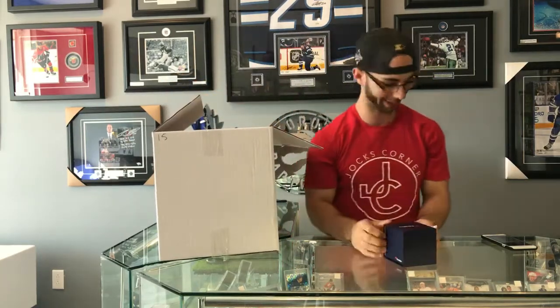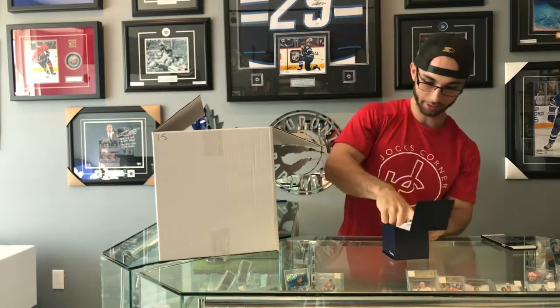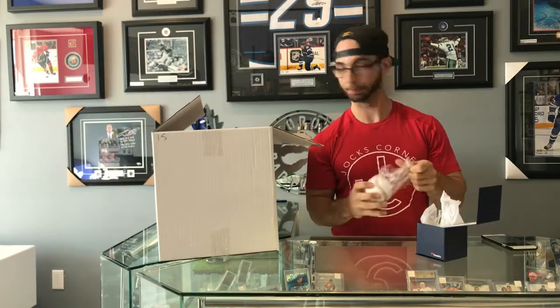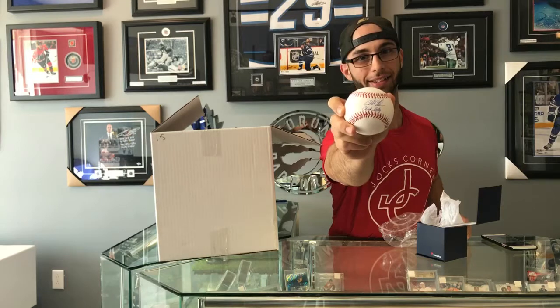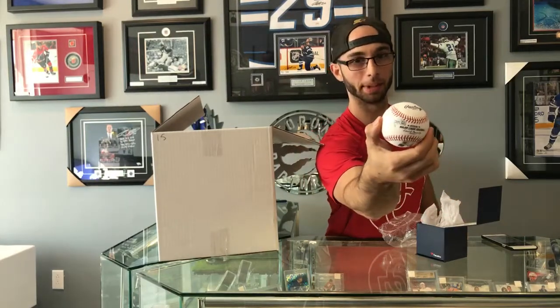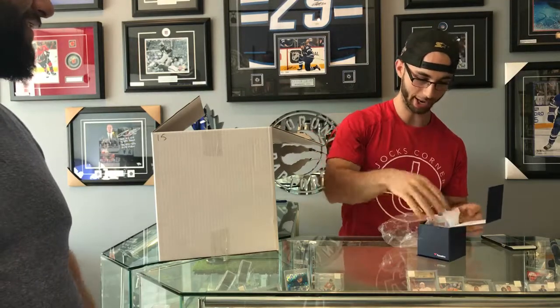Let's do the ball — we'll save the bat for last. This guy's a slugger. Playing on the Colorado Rockies, outfielder Charlie Blackmon, with the inscription 'Chuck Nasty.' Chuck Nasty — Mr. Charlie Blackmon. Fanatics COA with the MLB COA on that bad boy too.